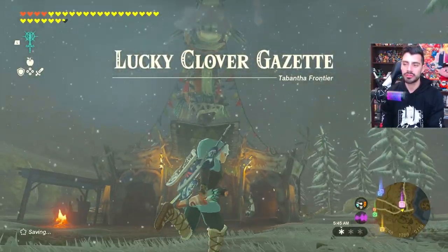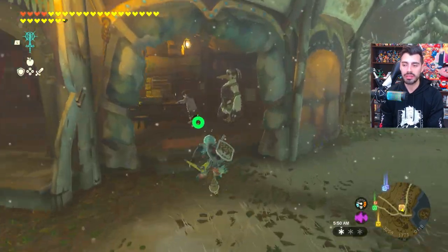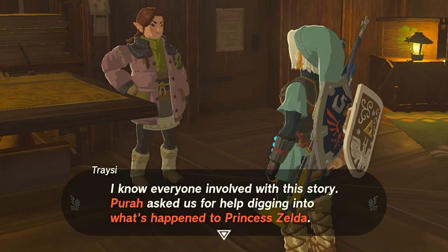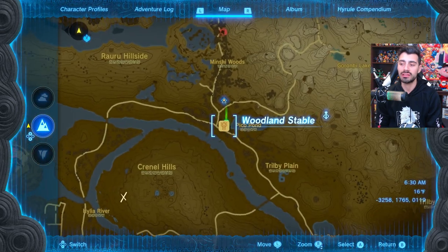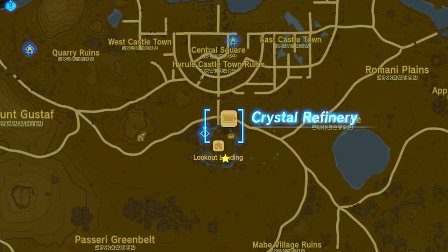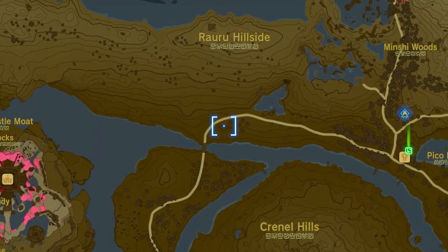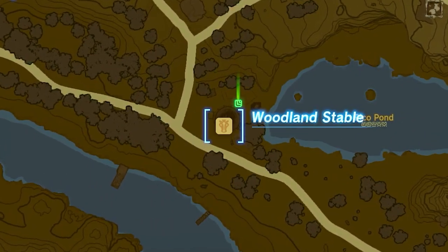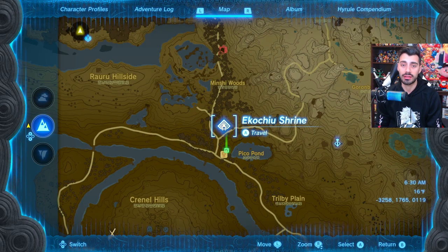Head to the Lucky Clover Gazette — which used to be a stable in Breath of the Wild. Once there you'll see two characters talking about Zelda's disappearance and asking for help. After beginning the quest, your first stop is Woodlands Stable, which you can reach by following the road from Lookout Landing or fast-traveling to the nearby shrine.